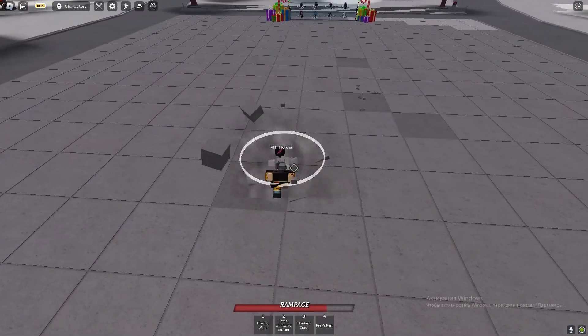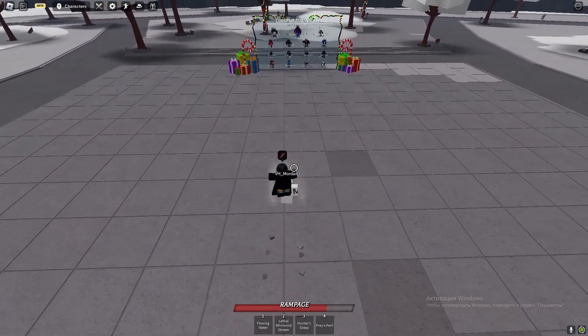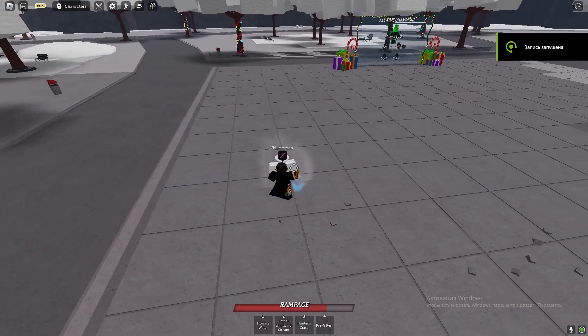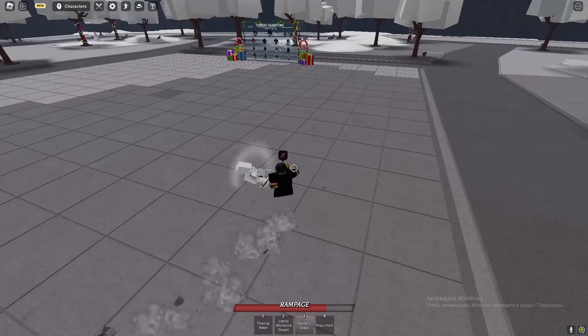You can also use a front dash instead of doing clicks, because it deals more damage but still has the same ability to let you land four clicks. This one requires good timing, but it's easy. These are all the variations for how you can use your four clicks to do the Hunter Grasp — each one is easy and doesn't require a great amount of skill.